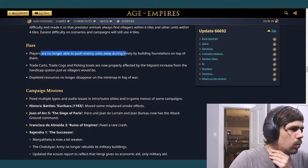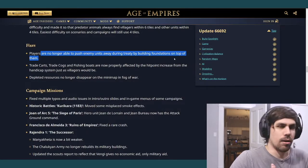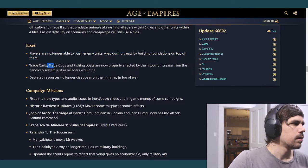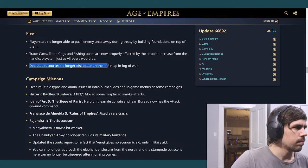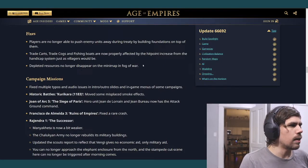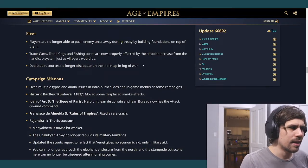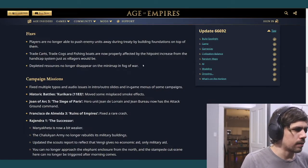Players can no longer push enemy units away during a treaty by building foundations on top of them. Apparently you could build on top of another player's unit during a treaty and it would push them off — weird. Also fixed: you could tell when an opponent's resources were fully depleted through the fog of war, which is tied into not letting you see resources being collected through fog. Now you can no longer see them being fully used up.